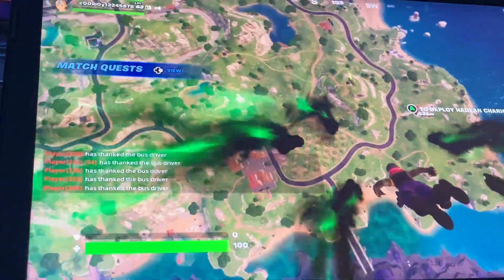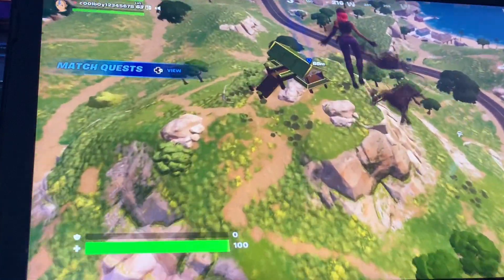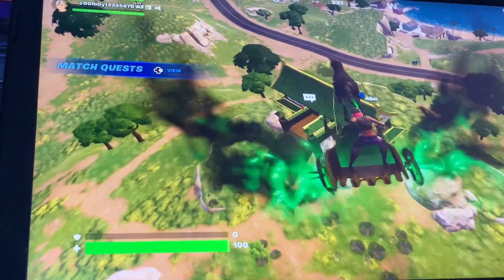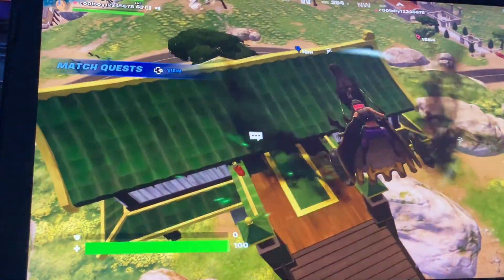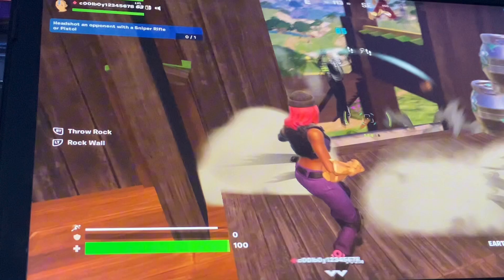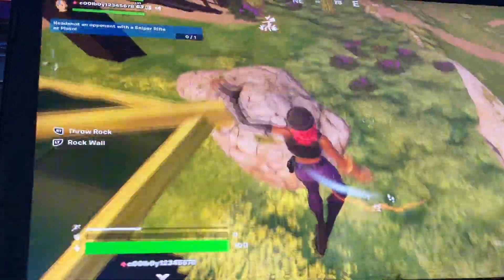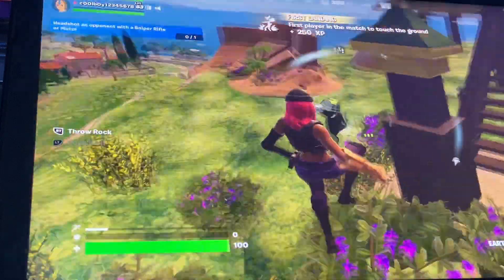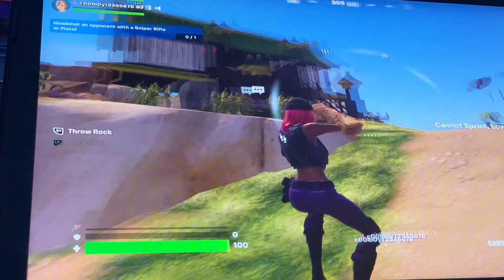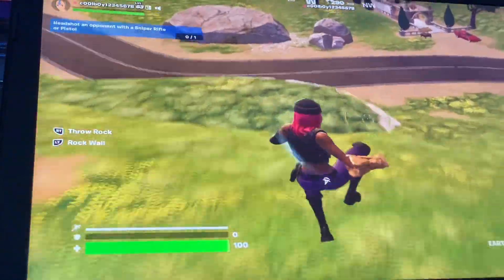Alright guys, here we go. Bryce, I'm actually gonna go to the earthbending temple and then I'll meet you up where you're going. So I'm landing directly at the earthbending temple, gonna try and get these earthbendings before this kid. I got both of them. You guys are dead. I'm almost... I'm dead. How are they not taking damage? How are these kids actually not taking damage? Oh Bryce, I might be dead — this might be the enemy.